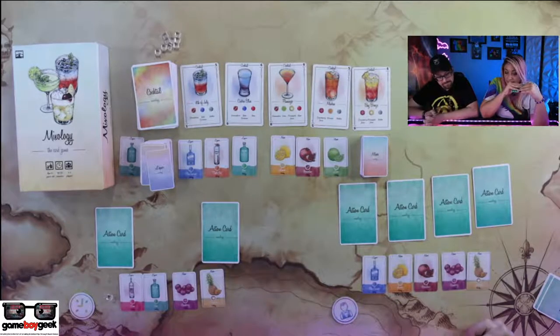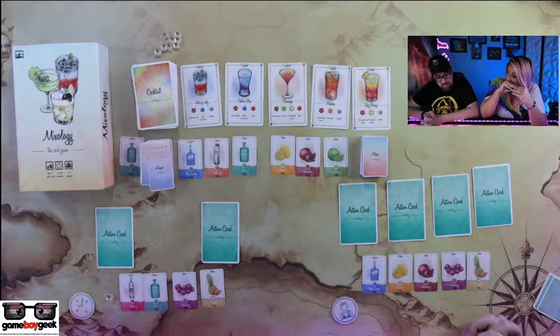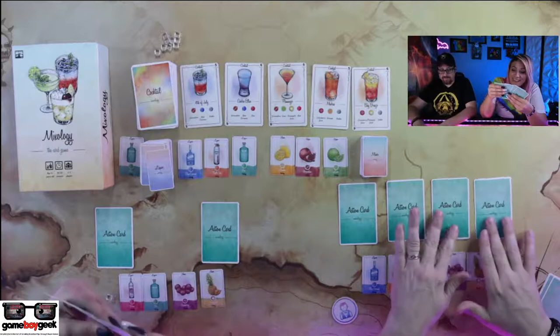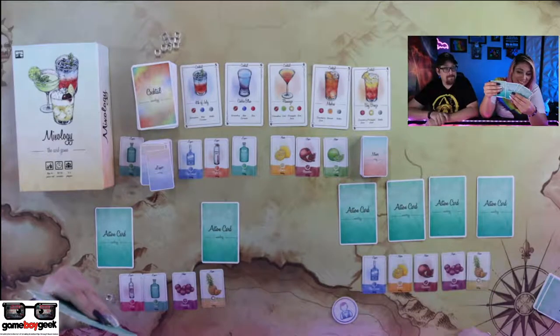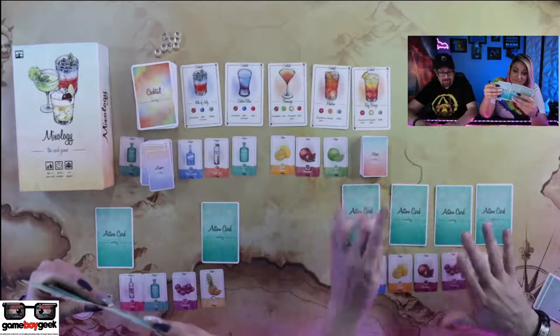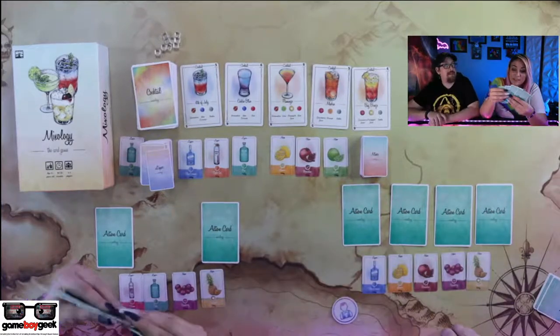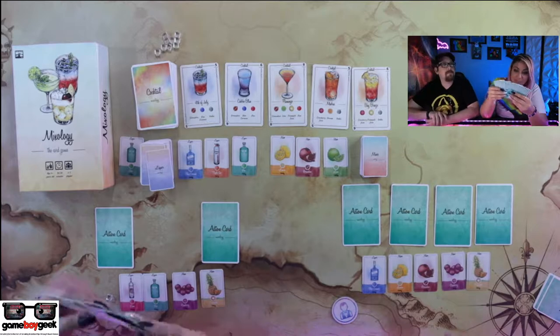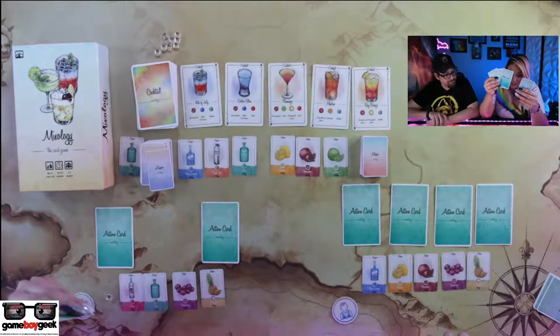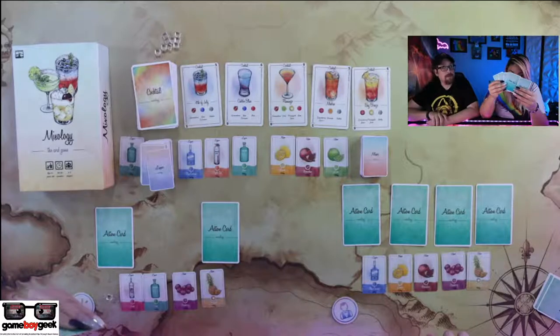I actually just played the hire a bartender card four times. You can't actually do that. You can't tell me how to play my game — once you buy a game, you own it. You can play it however you want. That's a fact. We got the gin and the blue stuff. The artwork is really cool, right? I can picture going to a bar and seeing this artwork up in the hallway.